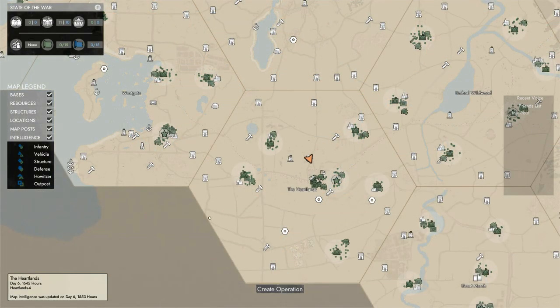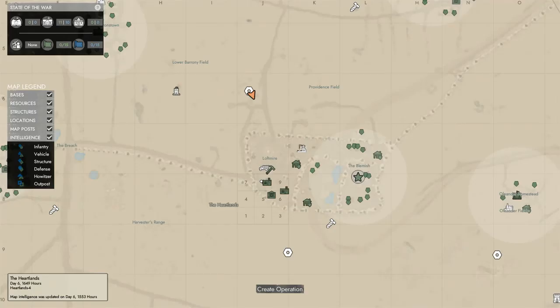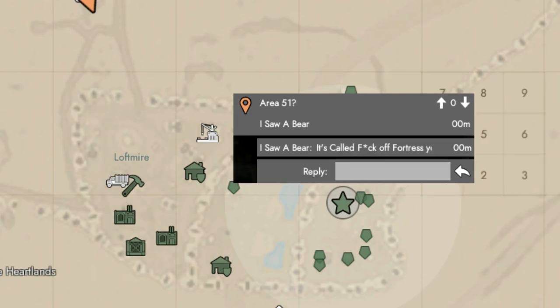A new feature is map posts. Map posts replace squad markers and map callouts. By right clicking on the screen, players can post information on the world map directly, and they can customize the message associated with it. Other players will then be able to read this and reply to these. Posts can also be upvoted or downvoted, affecting the post's lifespan. So hopefully, wasteful or inappropriate posts will have a very short lifespan, while useful and helpful posts will be boosted and last longer on the map.